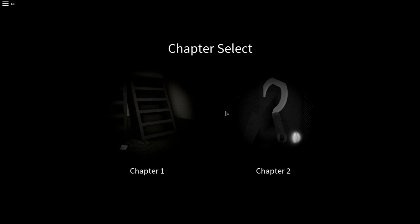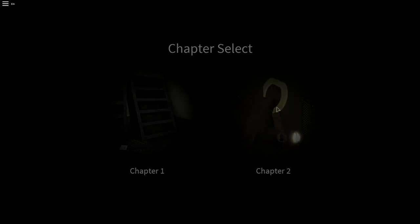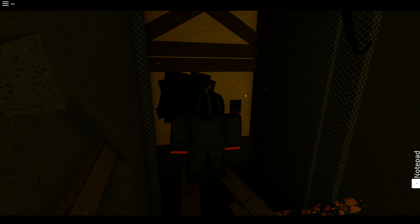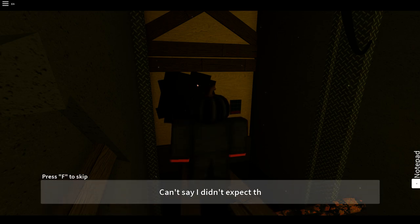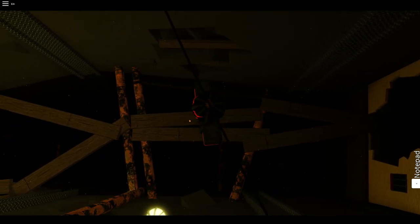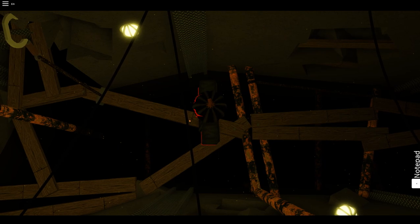I thought I would have had to redo the entire game, but it looks like I can actually select the chapter. So we'll go for Chapter 2 and get right into that. This is just from the shelf puzzle we just did. Oh boy, can you actually walk off this? I don't want to try it.